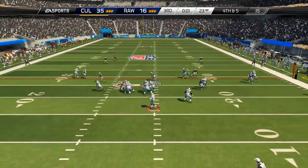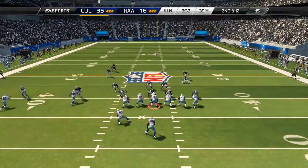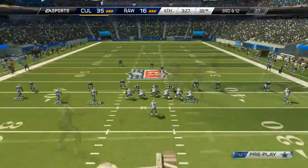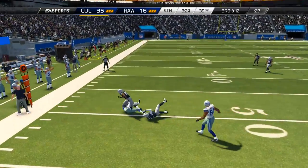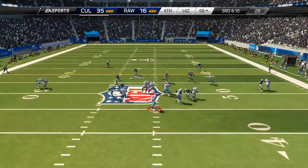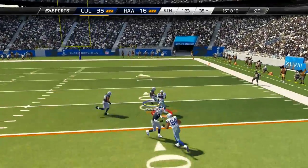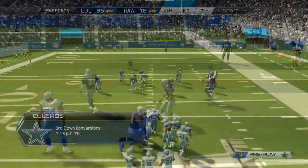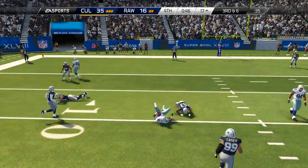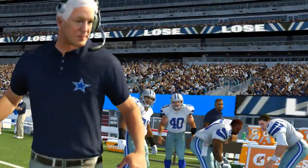Our defense stops him on third and two, but then on fourth and five, Shannon Sharp comes underneath for a big first down. Another dropped interception by my defense — it almost felt like something was preventing me from making plays. No matter what I did, his team kept making great plays and my guys were playing like crap. Just time after time he's getting into long third-down situations and converting. Jerry Rice running the same patterns, my guys just aren't there. He was able to run out the clock picking up first down after first down. He wins the Super Bowl.